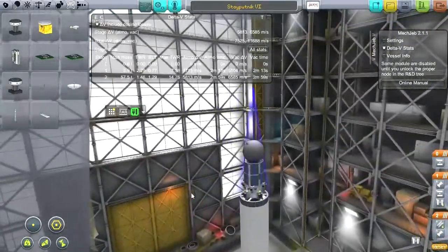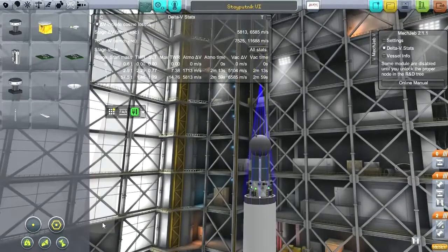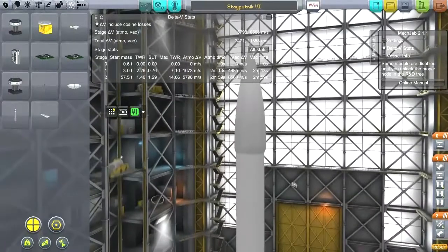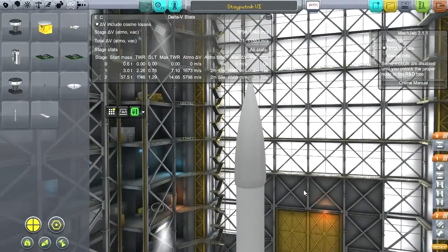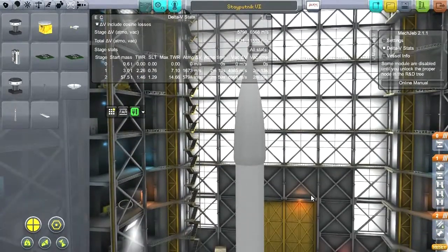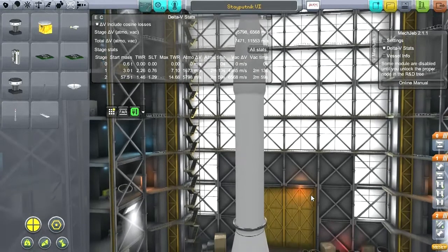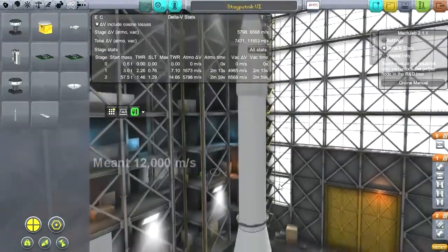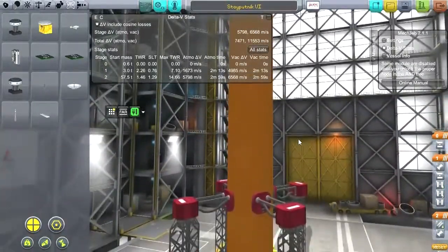Geostationary orbit around Earth is about 32,000 kilometers, and that's a ways away. Once you get there, in order to circularize you need to burn around 1,500 meters per second. That requires communication — you have to be able to communicate with it at apoapsis to circularize. We probably need 1,200 m/s minimum for geostationary, so we're not going there.